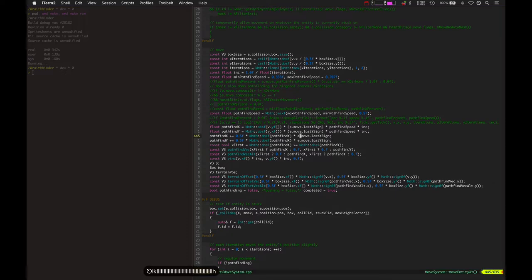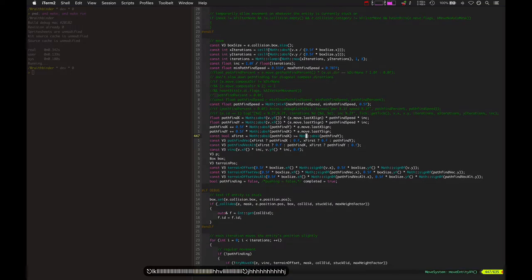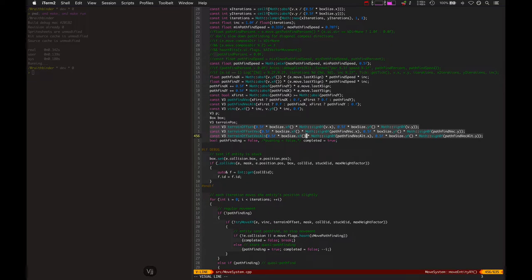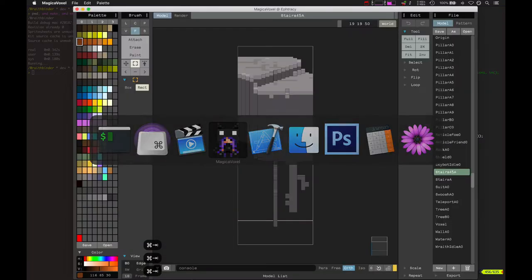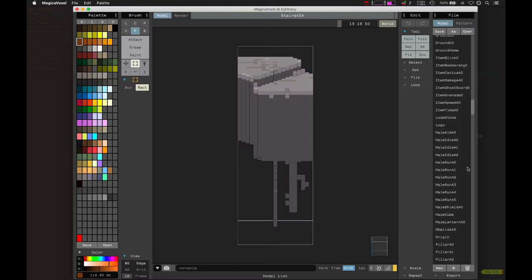Really all the bugs I was talking about — where you get stuck on things — had to do with this pathfind variable right here. This needed to be the right sign, and that also needed to be the right sign on the Y. And then these terrain offsets were a huge part of making this right. Let's actually see that visually about terrain height offsets.